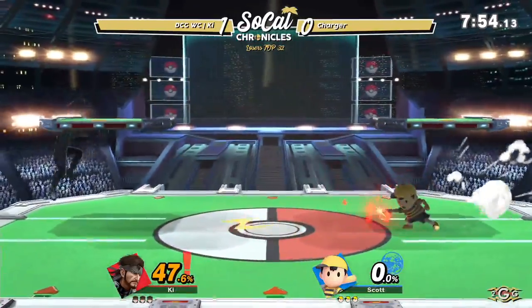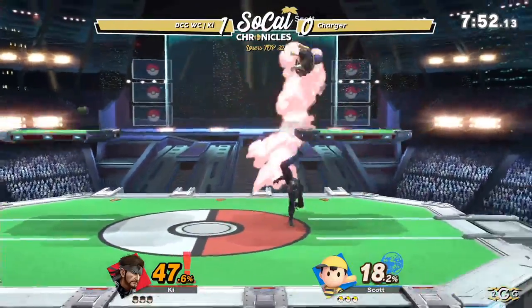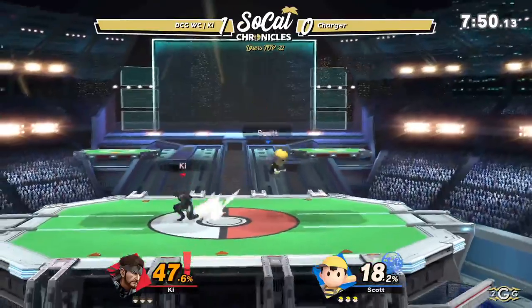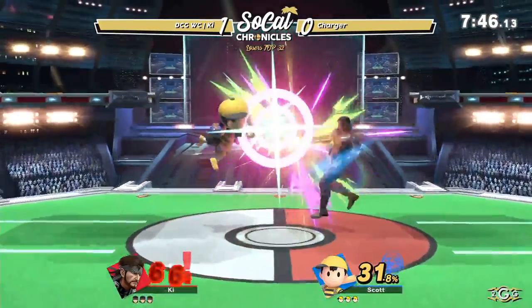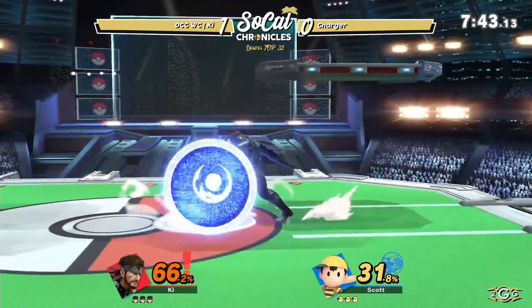It's hard for Ness to really get anything started off the ground, so he's gonna be occupying the air a lot. When he's up in the air, the up tilt is going to be a really good tool for Key to get the stocks. Let's see if Charger can adapt. Wow, that's 47% in less than five seconds.